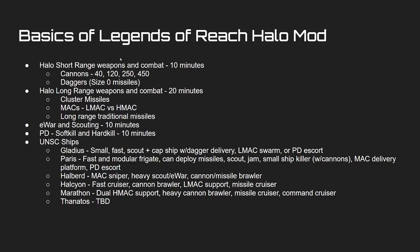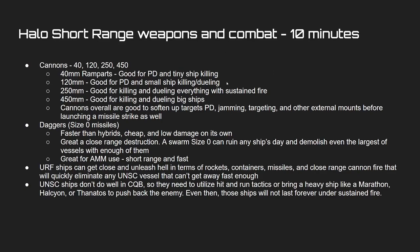Now we'll go into short-range weapons and combat specifics for them, which is very similar to ANS, and then their long-range stuff, similar scouting PD, and then the specific ships. The main differences here are your Ramparts — they are absolutely fantastic for short-range PD as well as for wearing down other small vessels like Gladiuses, Parises, and even Halberds from the flank.